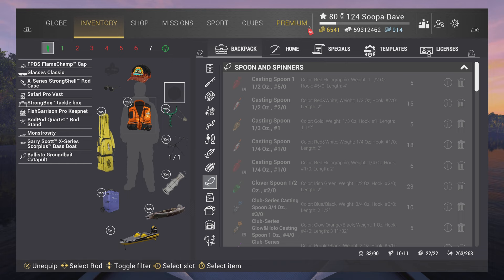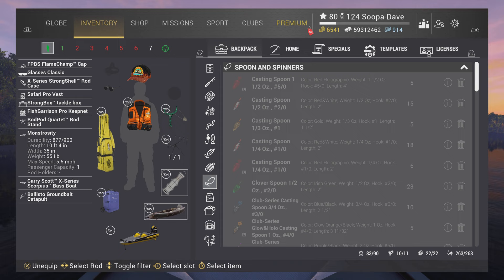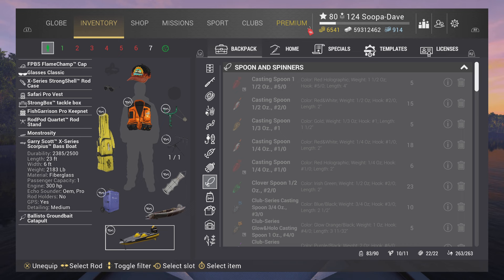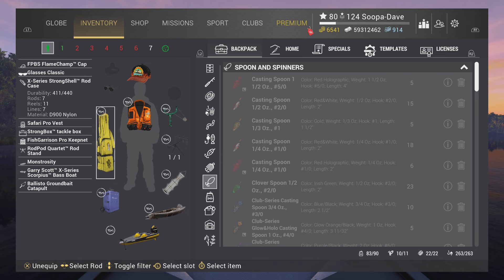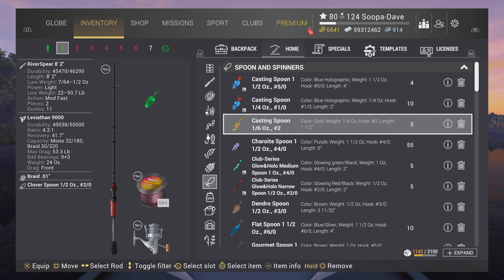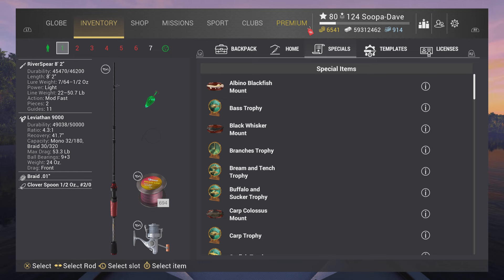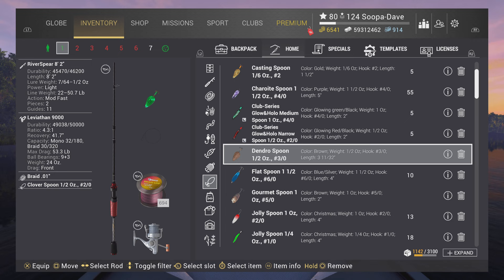A lot of the gear is self-explanatory: your vest is where you hold tackle, your rod stand lets you use more than one pole at a time, your fish keep net is where you keep fish, and boat and kayak are pretty self-explanatory. You have two types of storage: your backpack (what you carry on you) and your home storage. When you go to a lake, make sure the items you want are in your backpack — home storage is not accessible at the lake, but it's a good spot to save tackle or baits you aren't currently using.